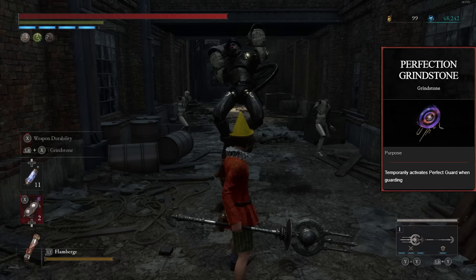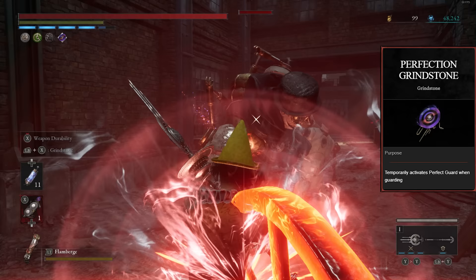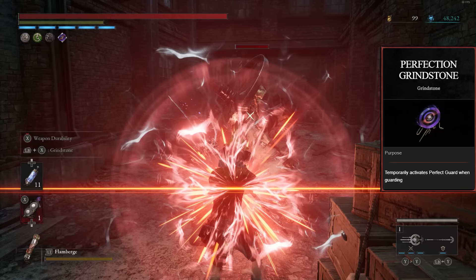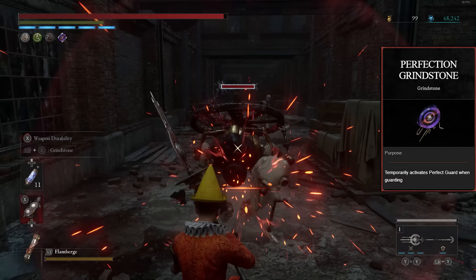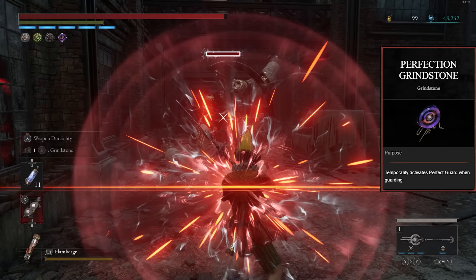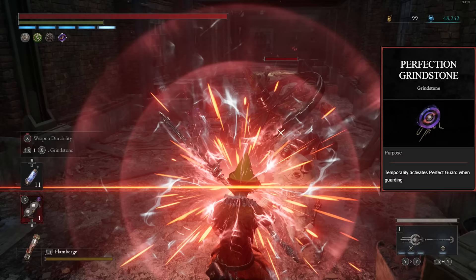Next is the Perfection Grindstone, which makes every single block a perfect guard. You just hold the block button and deflect everything without having to time it — great in this game where late bosses have ridiculous movesets and insane fury attacks requiring good memorization or fast reactions. The major downside is it only lasts 15 seconds, compared to 40 for all other grindstones. The best strategy is to wait until the boss is about to do a hard moveset, then activate it. With two uses from the P Organ Phase 4, you can get about 30 seconds of perfect guarding total. It's extremely low risk and very high reward.